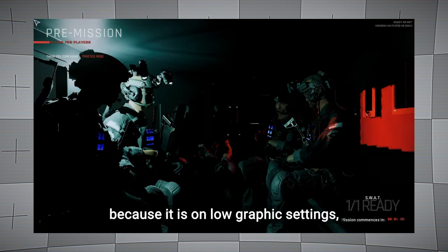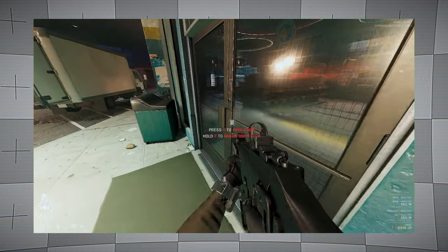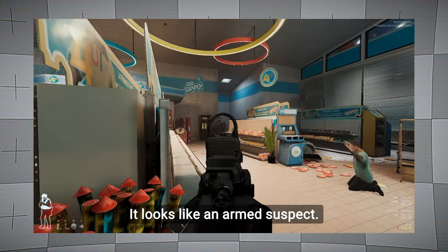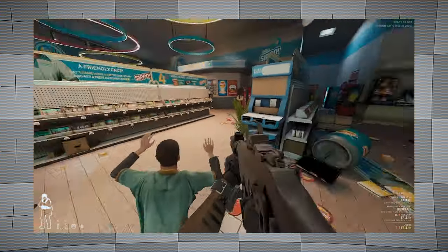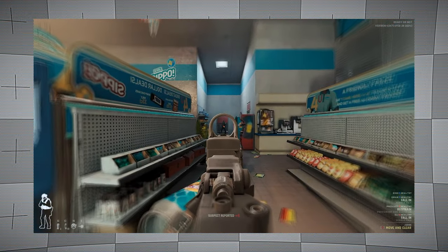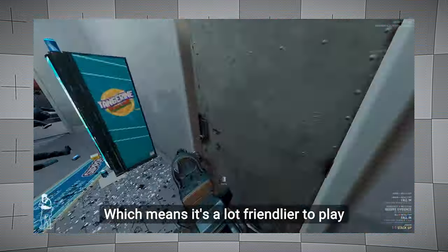The game doesn't look the best because it is on low graphics settings, but considering this is running on a handheld piece of hardware that's not even plugged into a charger, I have to say it's running great. I hear a civilian on the other side of this door — looks like an armed suspect. Drop the weapon and get down slowly. Put your hands up. Something I like about 1.0 is that you no longer have to tell the AI to automatically arrest and bag evidence, which makes it a lot friendlier to play on the Steam Deck.